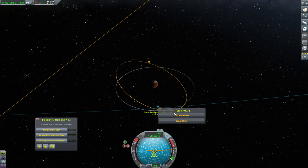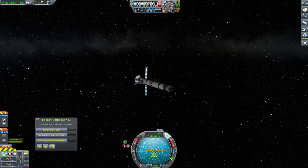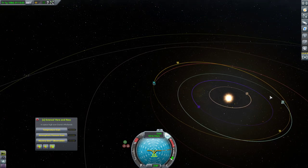We're control locked. We have limited probe control because we have no data here. I thought for sure that antenna would be enough — oh, it's because of our current position in the orbit. We're on opposite sides right now.